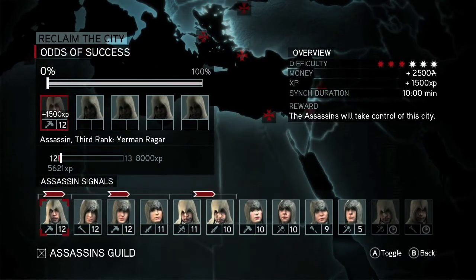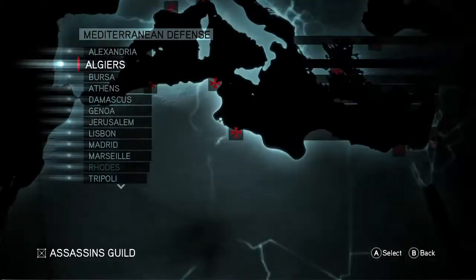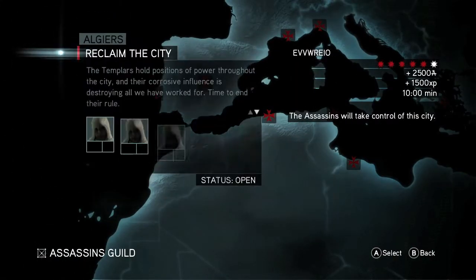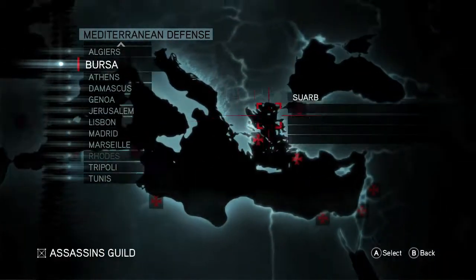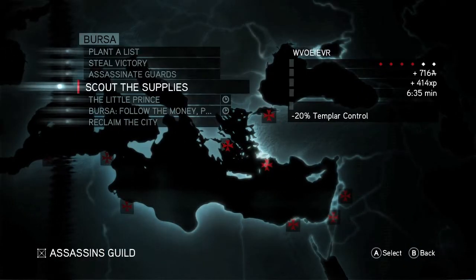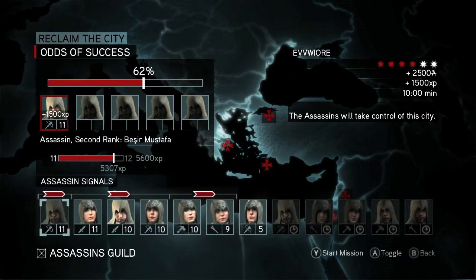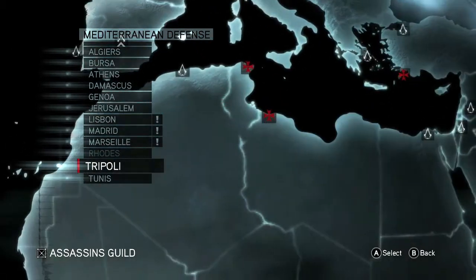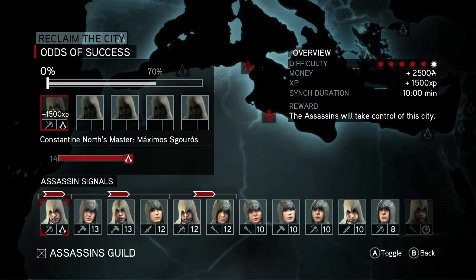Basically, this achievement requires you to take control of every single city. As you can see, there are Templar icons on the map and you can send your soldiers or the Assassins on a mission called Reclaim the City. At first these are at a pretty high difficulty, but if you do other missions in the City category, you should be able to lower the difficulty just a bit, or you can just use high level Assassins.